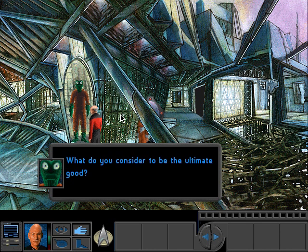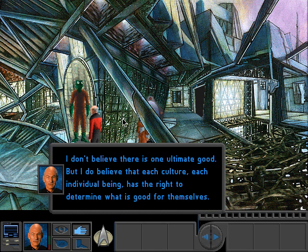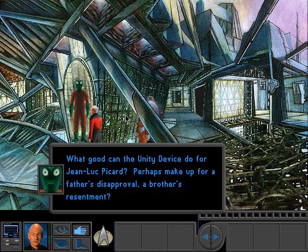What do you consider to be the ultimate good? I don't believe there is one ultimate good. But I do believe that each culture, each individual being, has the right to determine what is good for themselves. What good can the Unity device do for Jean-Luc Picard? Perhaps make up for a father's disapproval. A brother's resentment. Now you may be wondering how this guy knows all this — is he telepathic? I think I know the answer. He's not telepathic. He has watched Star Trek: The Next Generation. It answers everything.